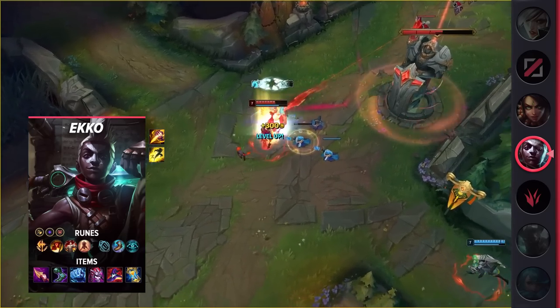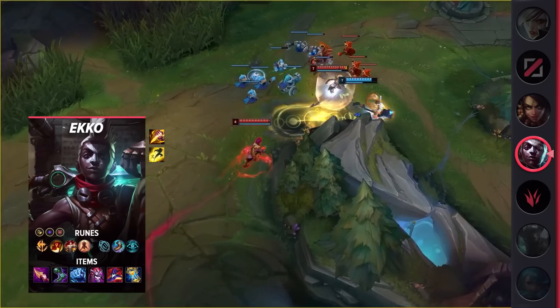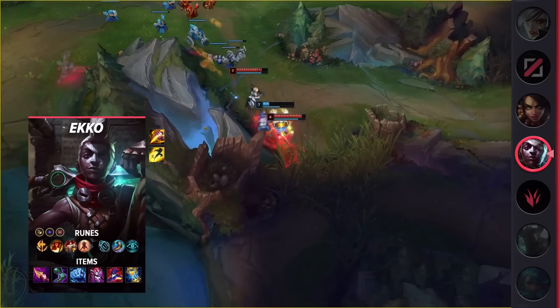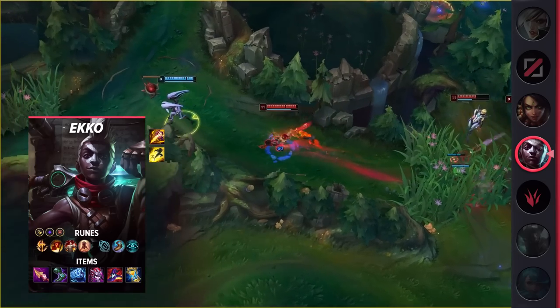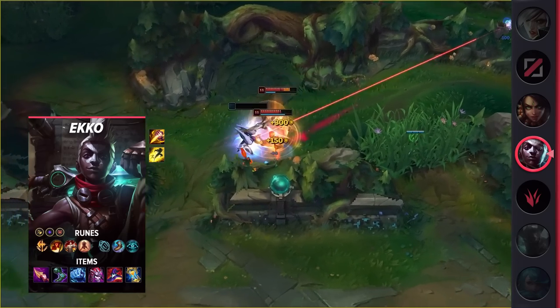Taking a look at his build, you'll be running Flash and Smite as your summoner spells. For your runes, you'll be taking Conqueror, Triumph, Legend Tenacity, Last Stand, Magical Footwear, and Cosmic Insight. Moving on to your items, you'll be building Nashor's Tooth, Sorcerer's Shoes, Iceborne Gauntlet, Demonic Embrace, Rabadon's, and Zhonya's.